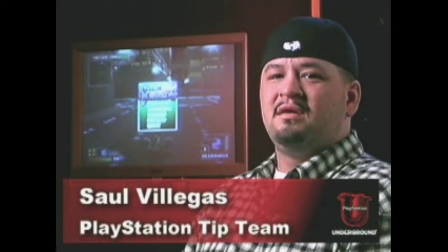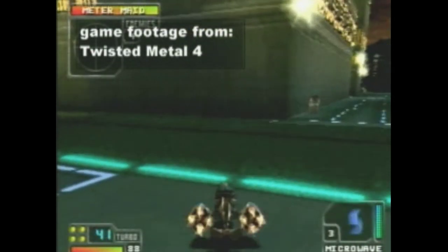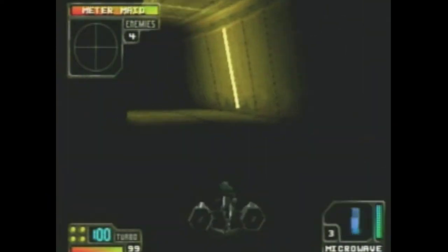Today I'm going to show you one of the coolest areas in Twisted Metal 4. The level is Neon City. There's a really cool secret area in this level where you can get a lot of weapons and power-ups, but it is hard to get to. Basically what you want to do is look for the train tracks and follow them all the way up the tunnel just like this. Collect the power-ups on the way up.